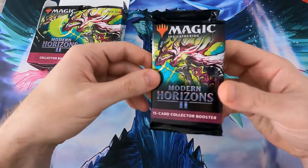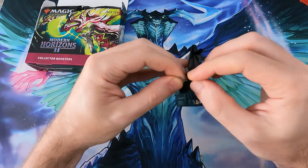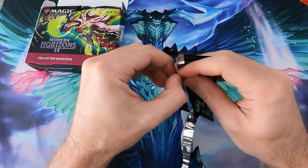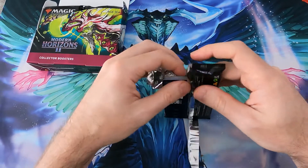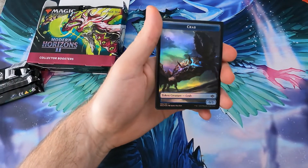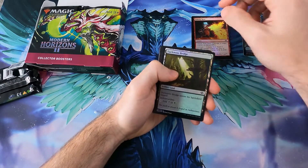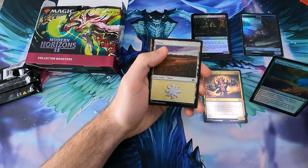Pack number one. It's very tightly closed. I'll be particularly cautious today because this is an expensive one - they go around 27 pounds a pop. So: token foil, common foil, common foil, common foil, another common, and then we get the Raktos headliner uncommon foil, an uncommon foil, an uncommon foil.